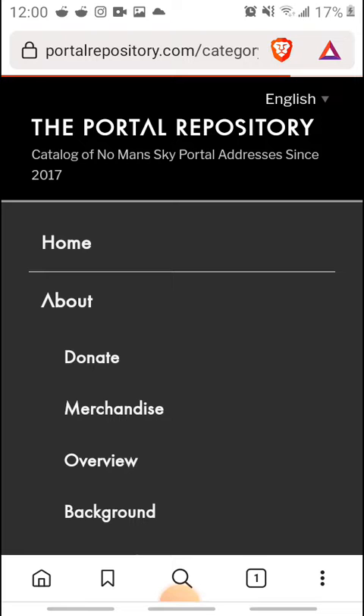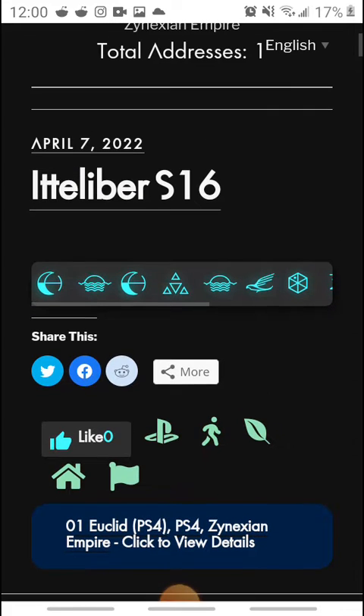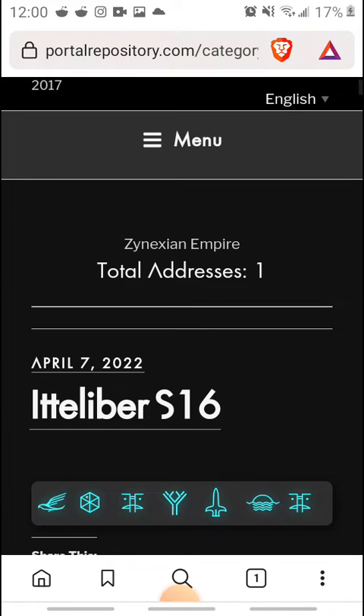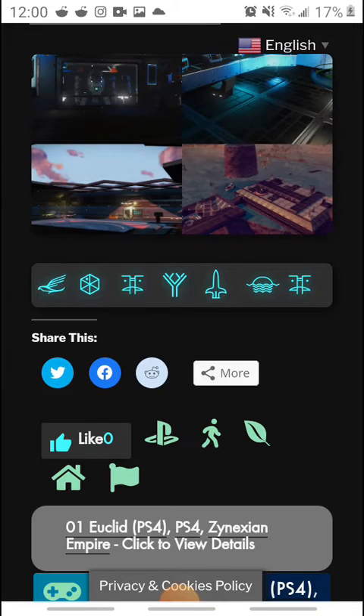That's going to show you the first base that I've uploaded. Now, it says it's in Elucid — it's actually in Isentan. It's in the Isentan Galaxy, not Elucid. So if you're not in Isentan, it's not going to show up for you. If you're in Elucid, it is not going to show up for you, but it will show up for you in Isentan.